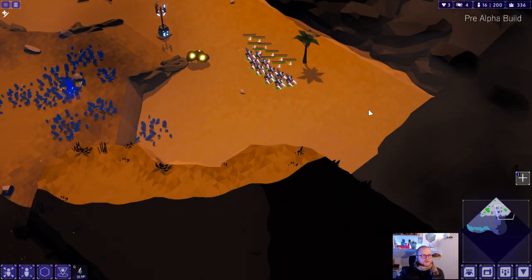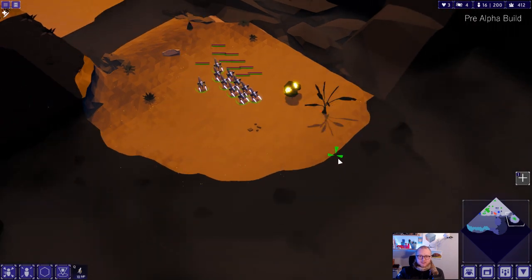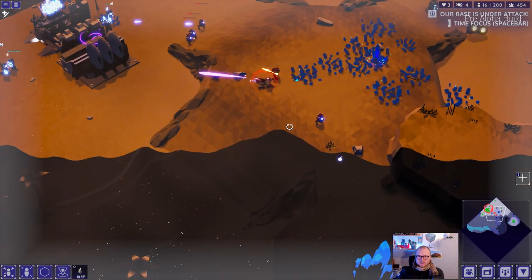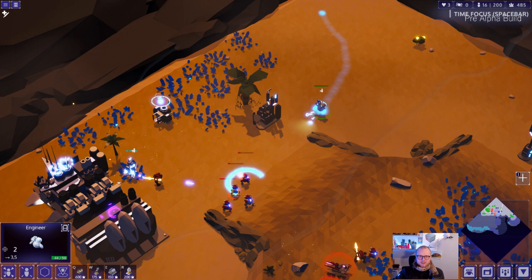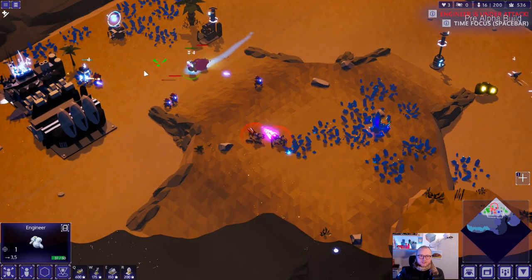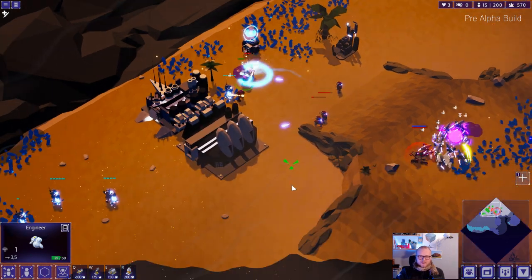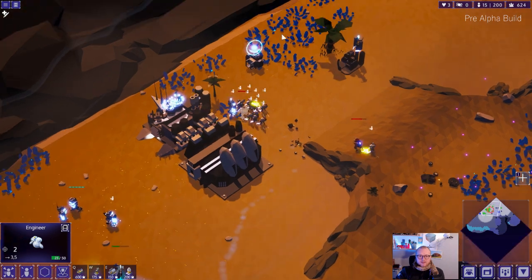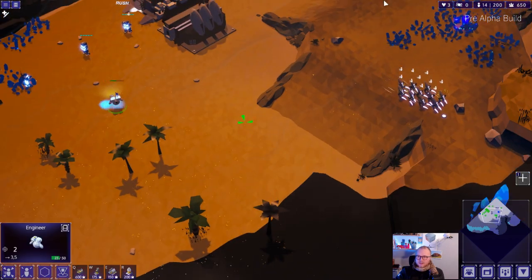I really like that, because these kinds of things make what we call deck building - or making a build - really fun in this game. There are so many different axes on which you can find synergies. Even range stacking like this is a kind of synergy. You can build your deck around stuff that complements each other, or you can have a deck very much focused around healing. Of course, you can also combine both ideas.